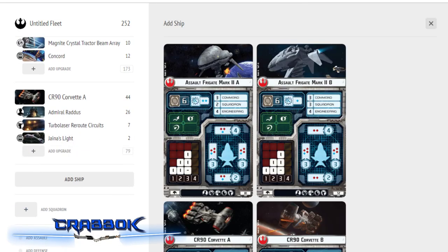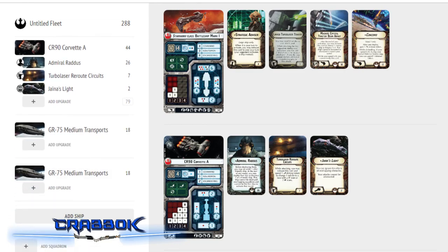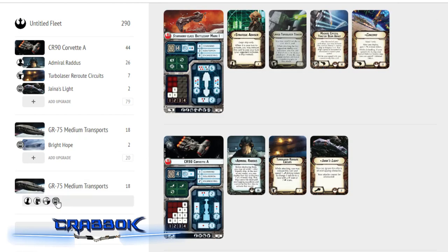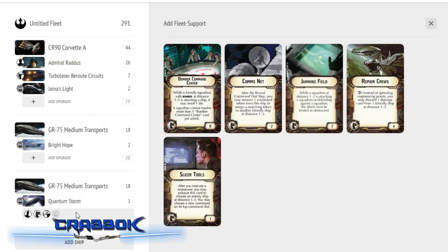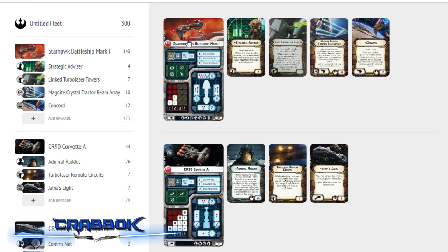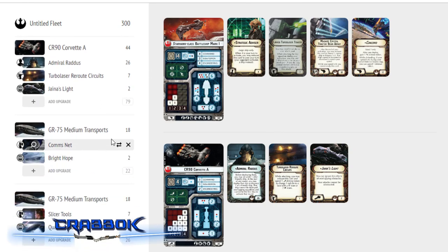I'm going to pad the list a bit for activations and take the cheesy approach — putting two GR-75s in here, configured a little differently. I'm going to run both titles: Bright Hope and Quantum Storm. Quantum Storm is going to get Slicer Tools and Bright Hope is going to get Comms Net. One reason for Comms Net is I may need to put a NAV token on the Starhawk to get it out of speed 0. Comms Net is just all-around useful, and the Starhawk is going to need some token support.